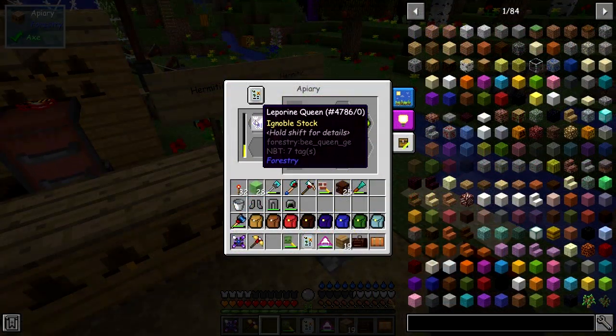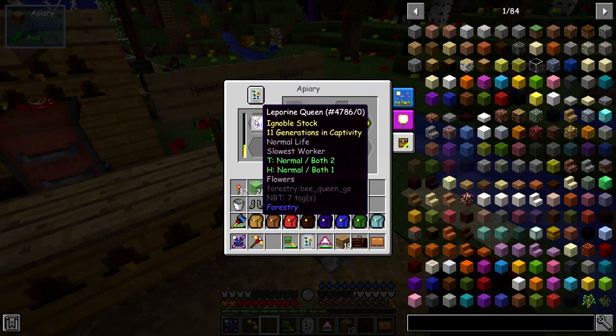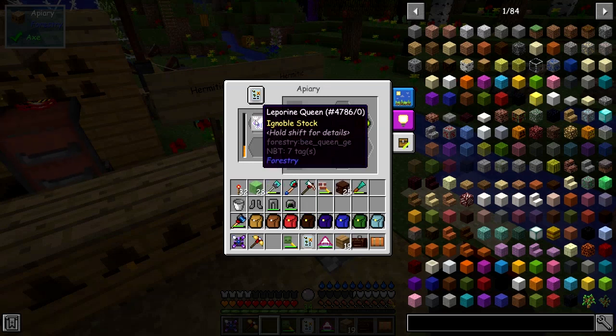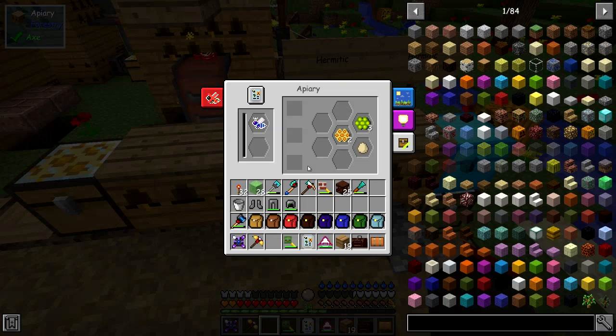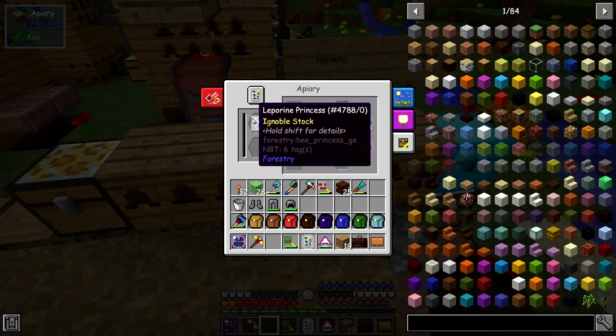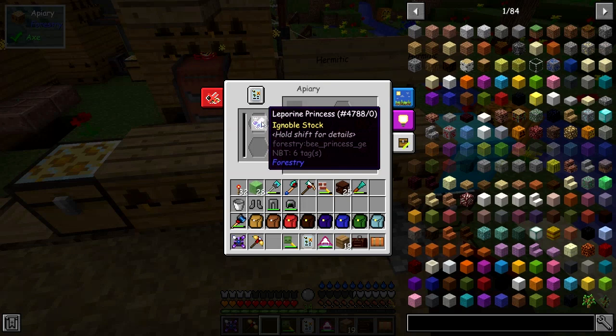Here we've got a leperine queen which only comes out at this time of year for quite a short period of time. This one is a normal life, slowest worker, and it's been 11 generations in captivity — so it's taken me about 11 generations to get this one bred. I've got a few more in these chests. The way you do those is you basically mix a forestry and a meadows princess or drones together, and you should get either a common or a leperine.